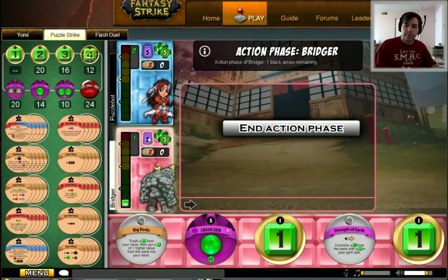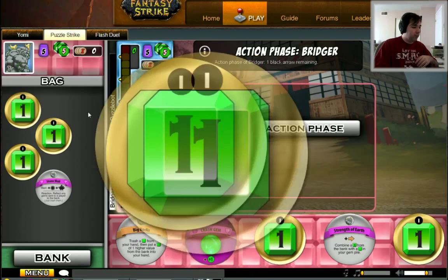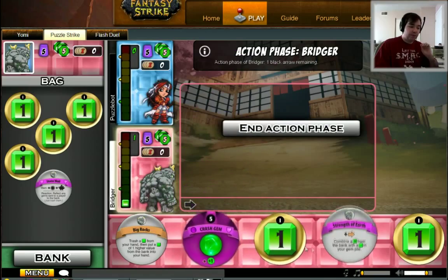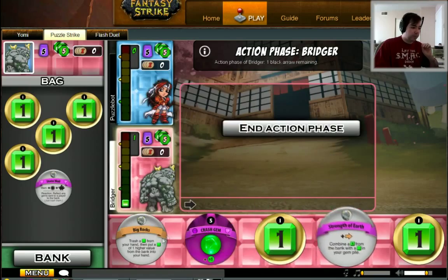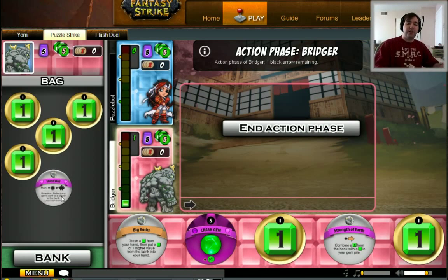Alright ladies and gentlemen, welcome. This is the Puzzle Strike interface. You can see my opponent's character represented on the blue area here, my character's represented on the red area here. We start the game with ten chips in our draw pile, or our bag in the case of the physical game. Those ten chips are six of these one gems, one crash gem, and three of these character chips. Each character has three different chips that give them a unique theme, a unique feel to how the deck will play.